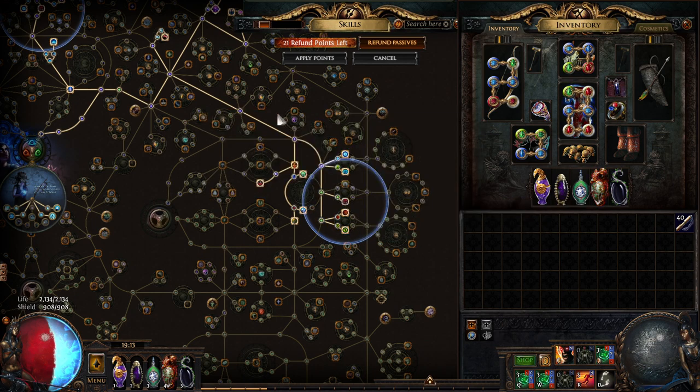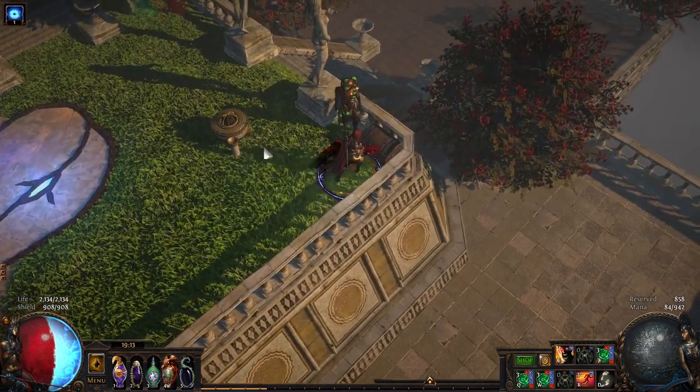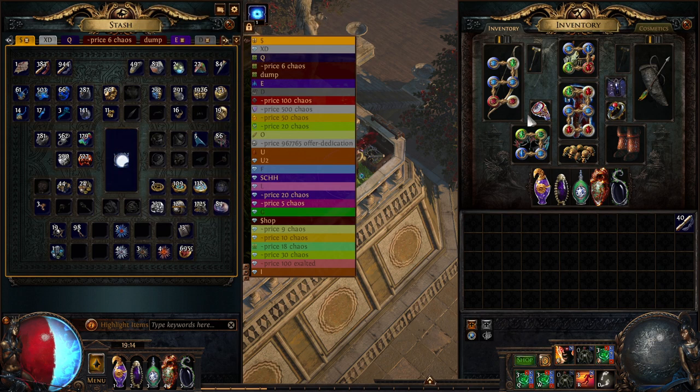You can also get a quiver with a corruption giving up to 11-12% physical damage as extra fire or lightning, and Calm Roots with either the 10% increased movement speed while not hit recently enchant or a corruption for the same mod. For clusters, you can min-max a lot — Sadist, good stats and resists — and harvest craft your helmet and chest for extra resists. The build I have currently can do 100% delirious maps. I switched to farming Cemetery for Brothers' Stash cards and exalts.